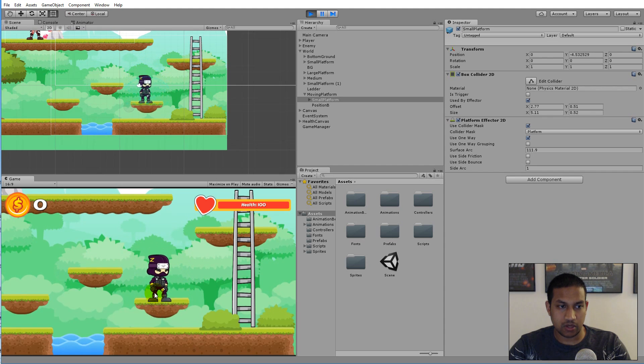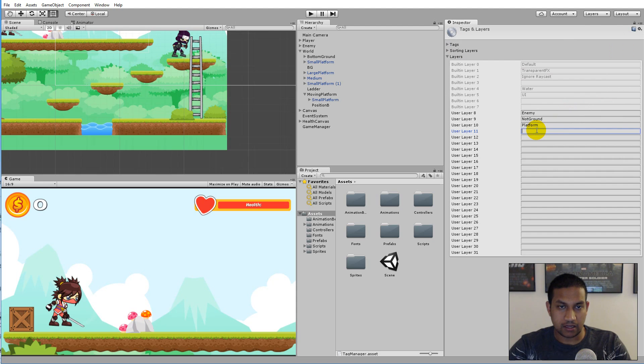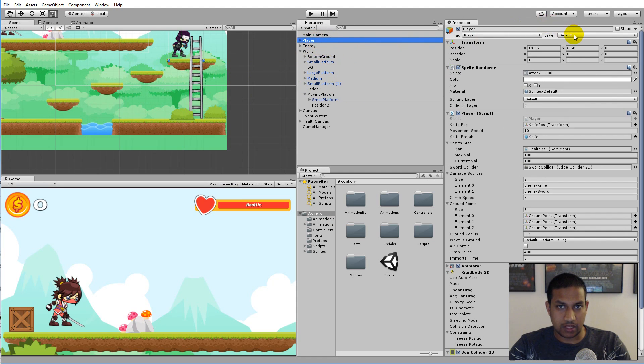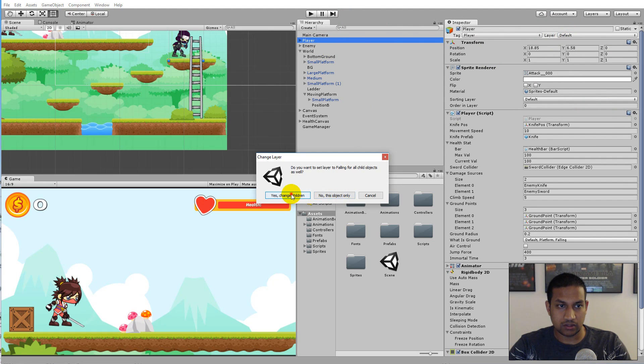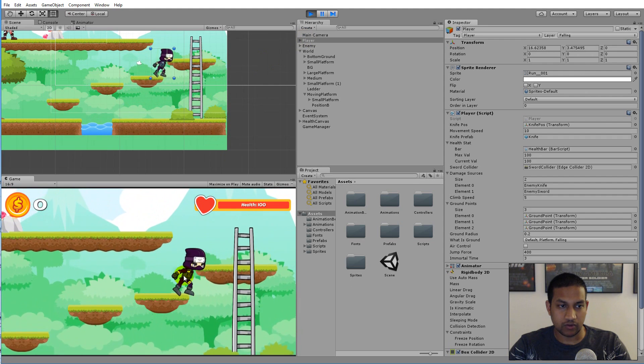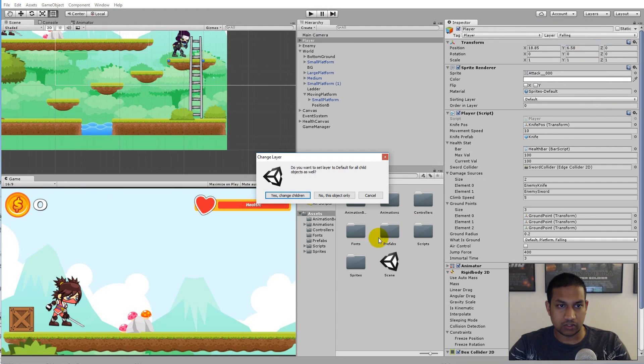Now the player can't land on top of the platform either, so we need to fix that. Click 'Add Layer' again and add a new layer called 'falling'. Then click on the small platform, go to the collider mask, and also select 'falling'. This means the player will be able to collide with the platform when falling. If we change the player's layer to 'falling' and drop onto the platform, he can land on it — but we're back to the same popping problem. His layer should remain 'default' by default.